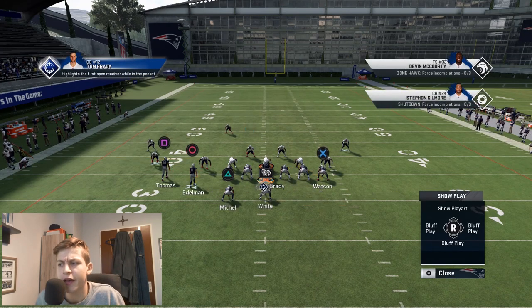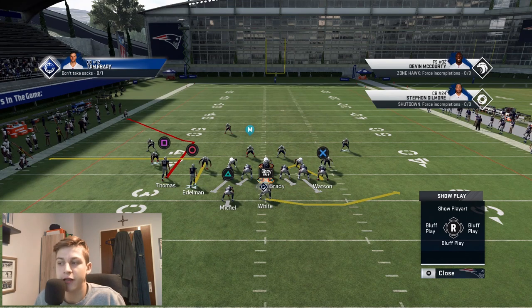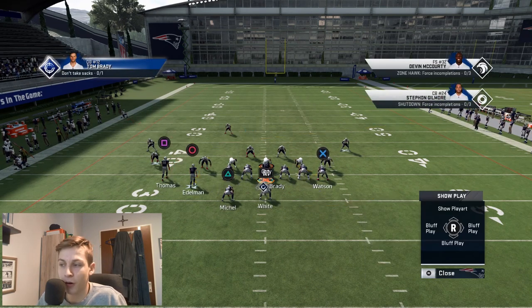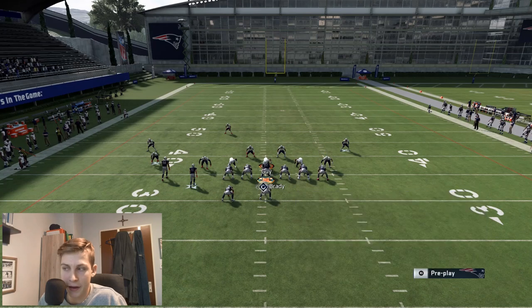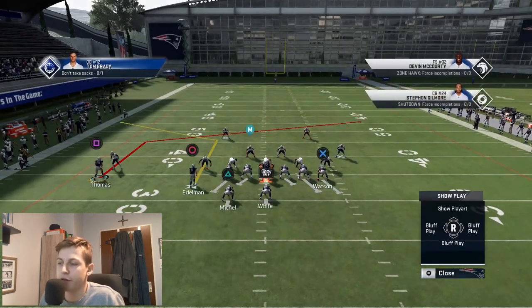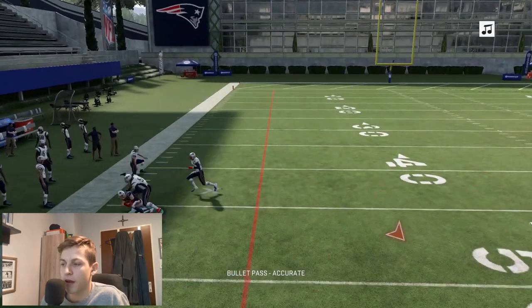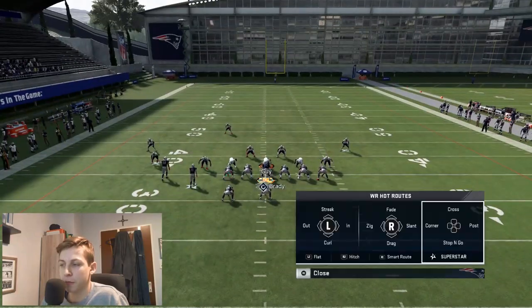What you need to know is how to beat man coverage. In Ultimate Team I would get a slot apprentice wide receiver chemistry so that a wide receiver with this chemistry in the slot can be put on a post or a corner. Both of these routes are really good at beating man coverage — it's not even fair. I'll come out in cover 2 and show you how open they get — just a quick motion snap to make sure they don't run into each other.